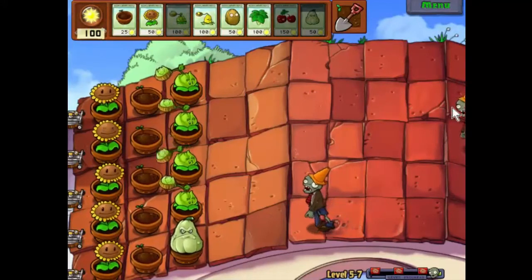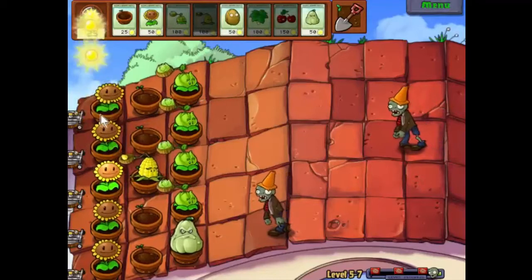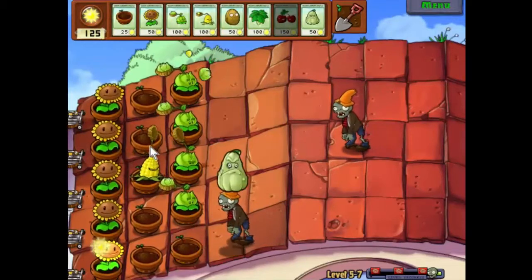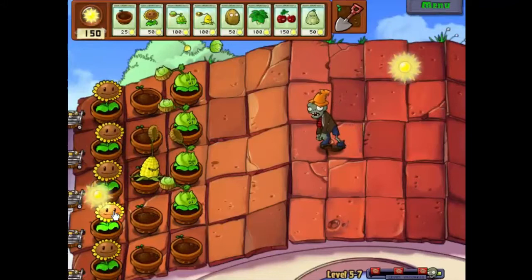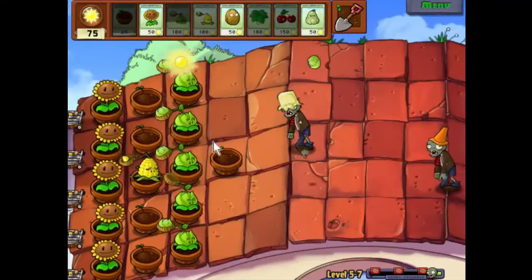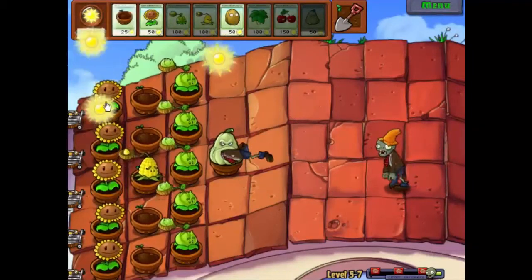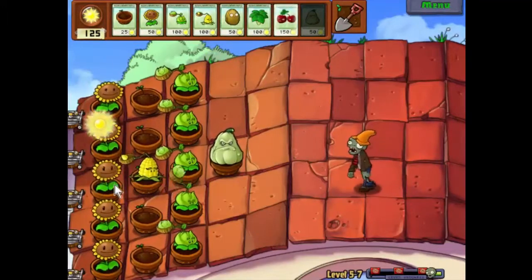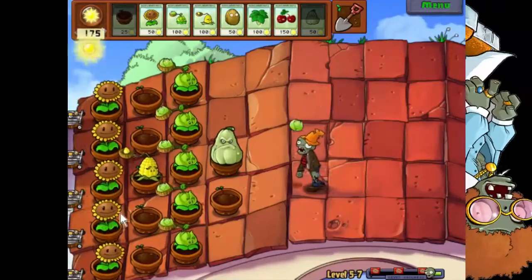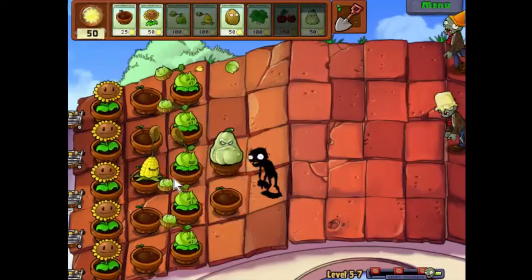Oh, we've got three swarms this time. We'll put a kernel pot — it's probably not going to be enough to slow him down and destroy him, to be honest, but it's a start. Jolly good job there. Let's put a squash there — didn't need to in the end, never mind. We will put a squash there for now. There you go, job done.